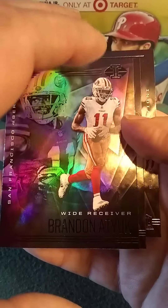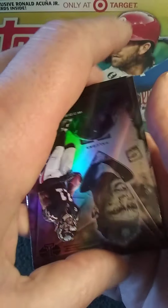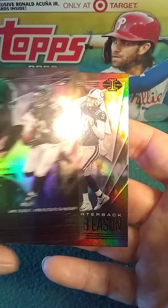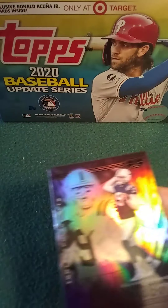Ecuké rookie card. Got Julio Jones. And our last card is Jacob Eason rookie — decent pack, I'll take it.